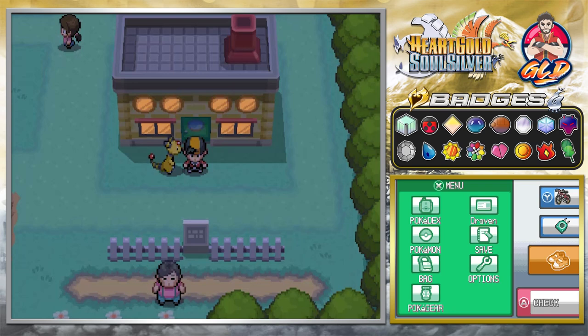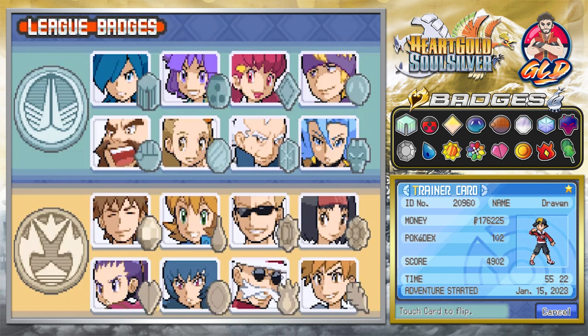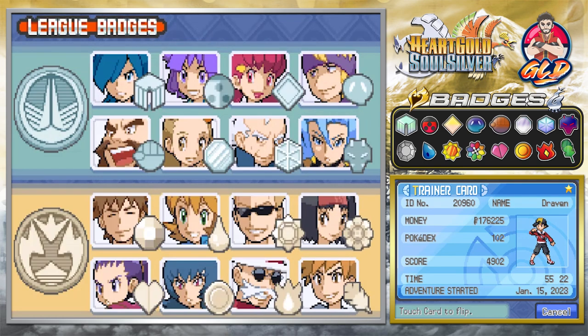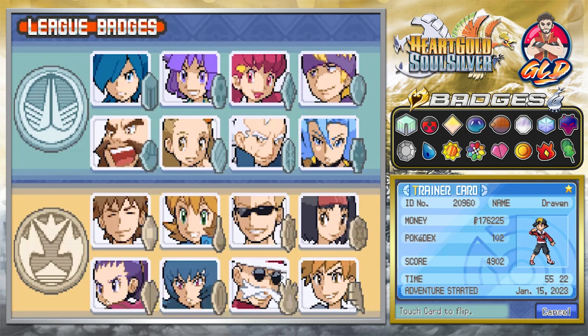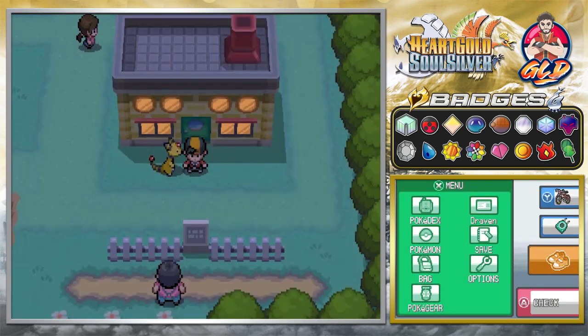What's up guys, it's me your host Draven and welcome to another episode of our Pokemon Heart Gold Soul Silver walkthrough. We're feeling a little heavy — look at that, 16 badges, both Kanto and Johto. In the last episode, our marathon episode, we managed to get all 16 badges and now it is time for us to do some side questing.